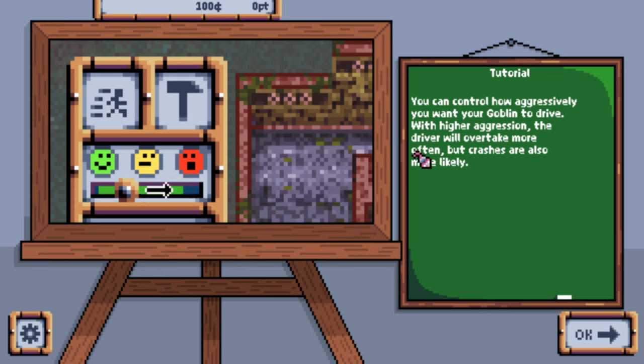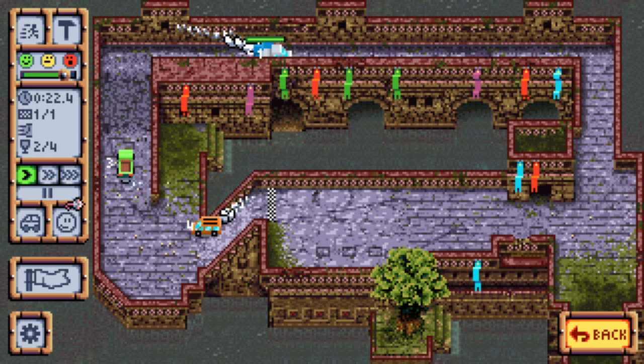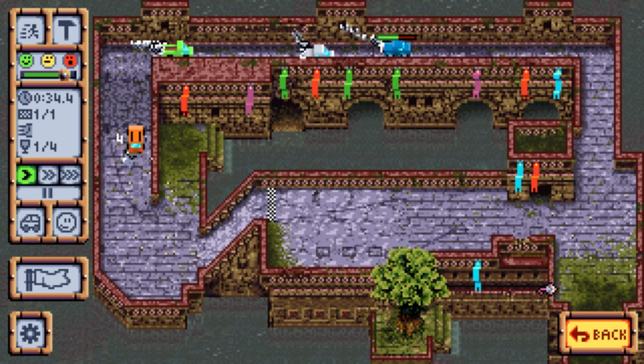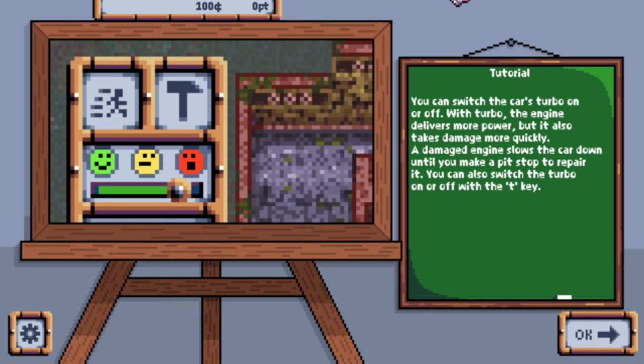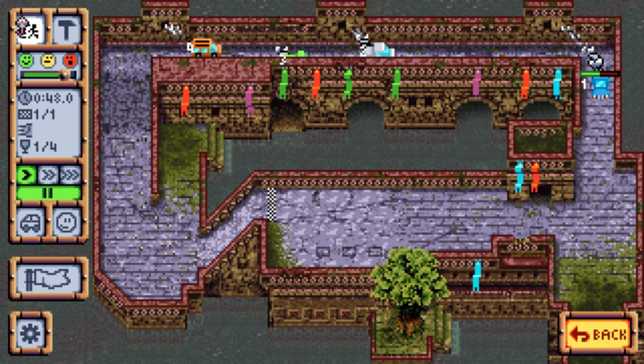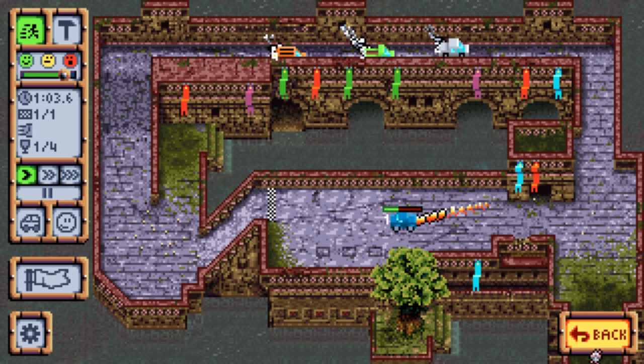With high aggression the driver will overtake most often, but crashes are most likely. We can slide this to most aggressive and go hard! Oh no, he crashed into a car - I got an achievement for crashing! You can also switch the car's turbo on and off. With turbo the engine delivers more power but can take damage more quickly.